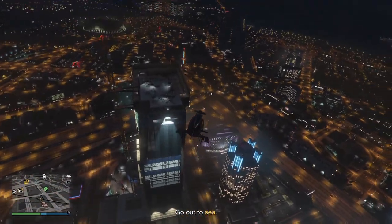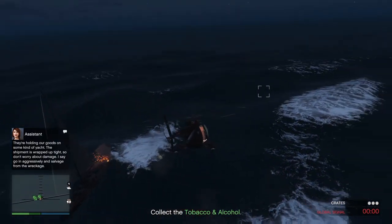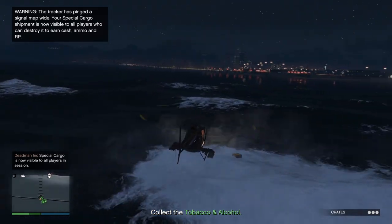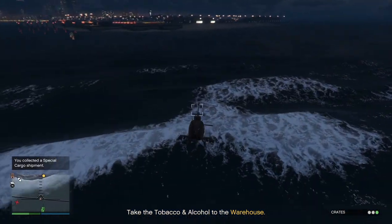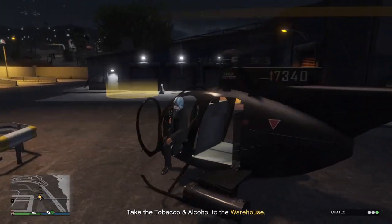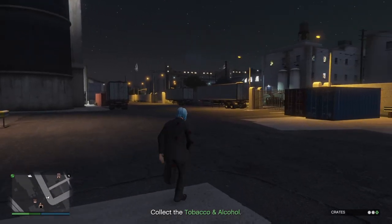When you get the yellow blip, it's going to be three separate crates. You've got some enemies to take out, so you want a weaponised vehicle - either your Buzzard, Hydra, or Pyro. If you've got the Oppressor Mark II, I really recommend using it because it is just so much quicker and easier. You have to collect all three crates individually - pain in the neck, that's why you want the vehicle.